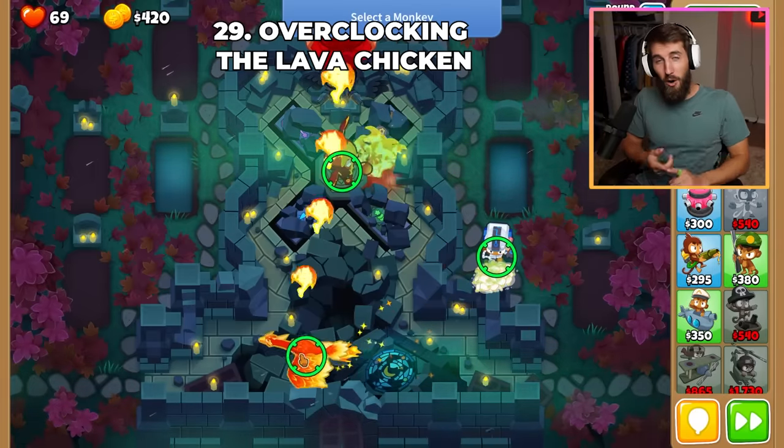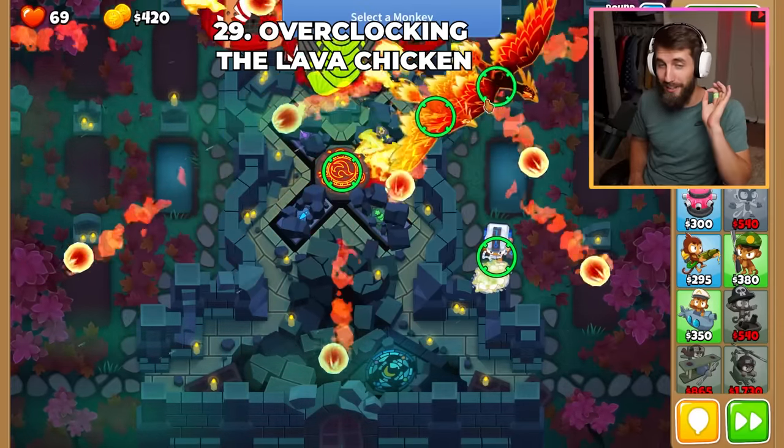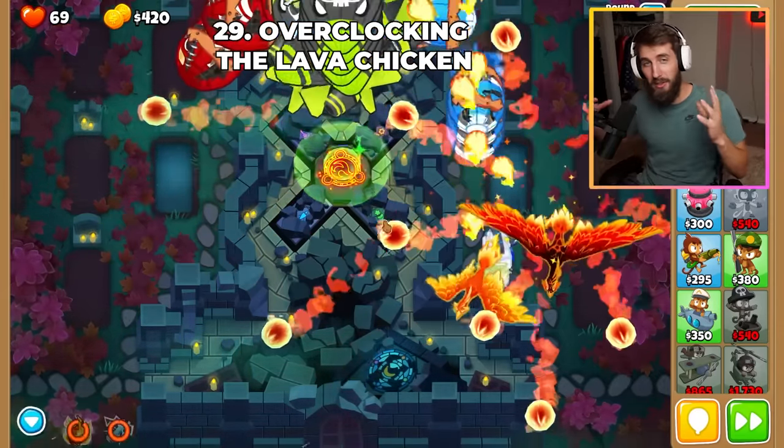There is a visual indicator saying that you can overclock the Wizard's Phoenix and Lava Chicken, but clicking them does nothing. You can overclock the base hero, but this does not affect the birds.